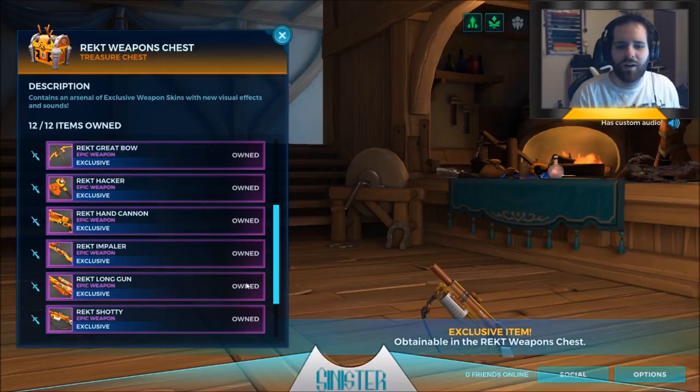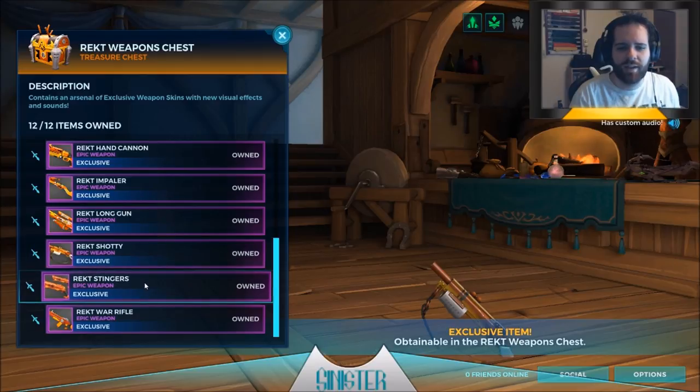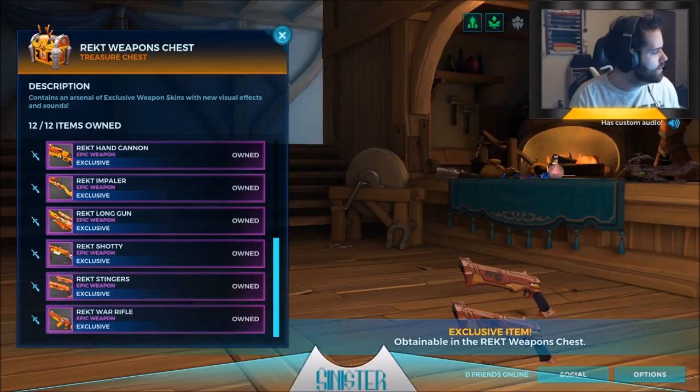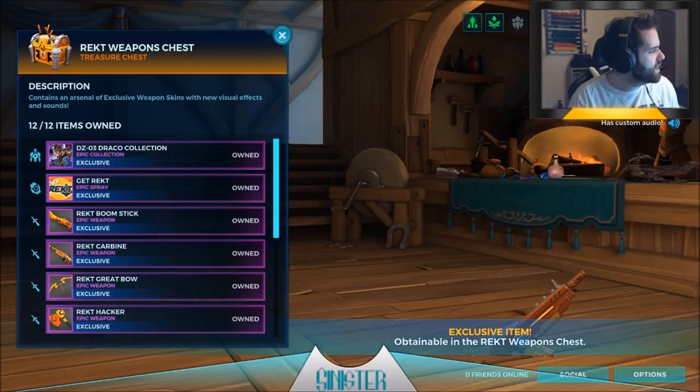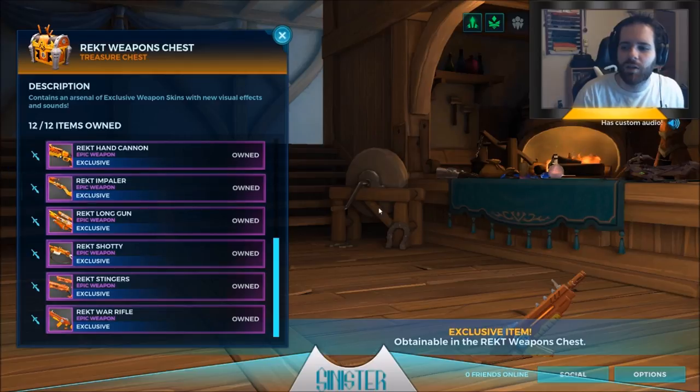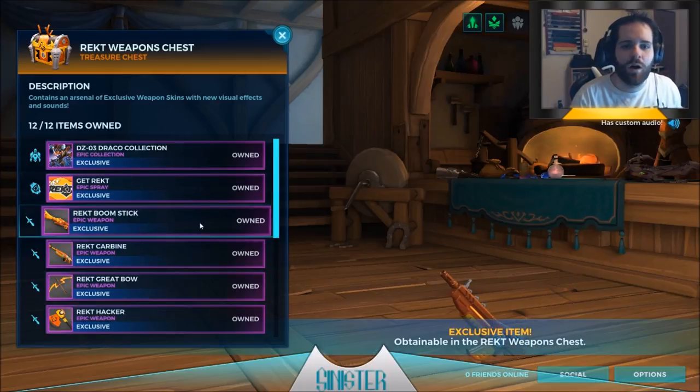The Wrecked Shoddy belongs to Buck - obviously the only person in the game with a shotgun. Then the Wrecked Stingers belong to Lex, and the final one is the Wrecked War Rifle, which I'm guessing belongs to Victor - and yes, it does. So now we're going to take a look at all of them in-game.